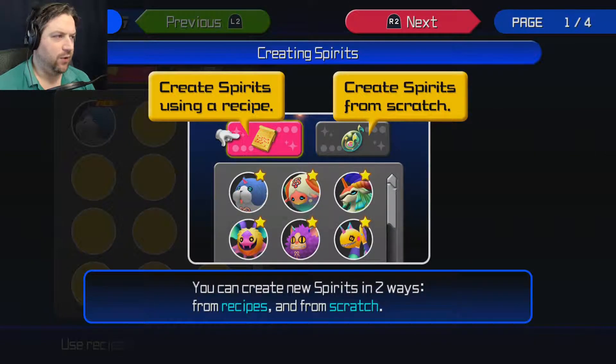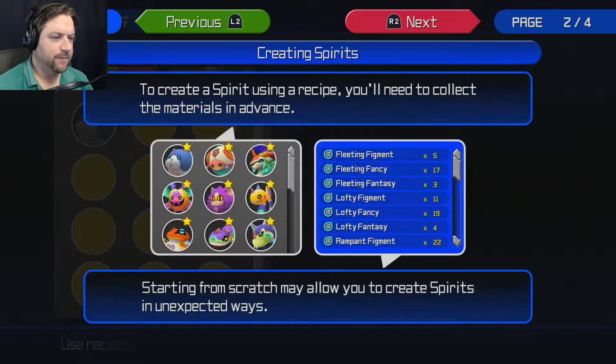Creating a spirit uses a recipe, or you can discover recipes from scratch. This is like Pokemon — the dream eaters are essentially the Pokemon of this game. But instead of catching them, you create them through a synthesis system, similar to how we crafted weapons and items in Kingdom Hearts one and two. You use items to create these creatures.